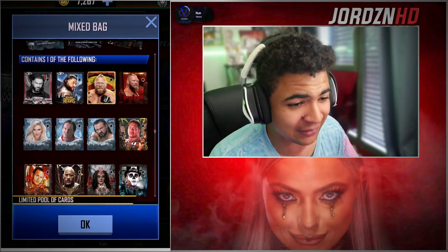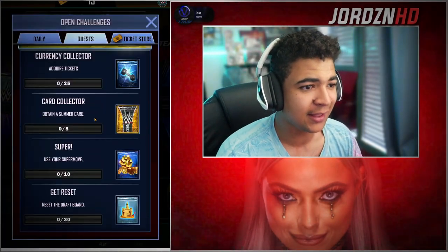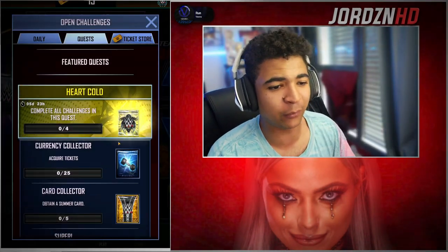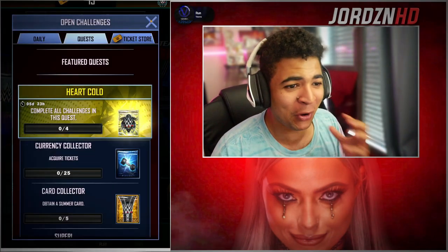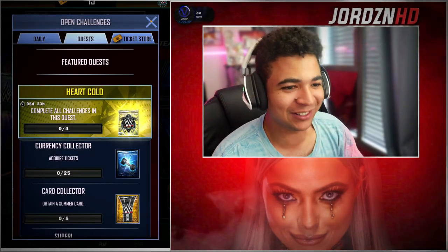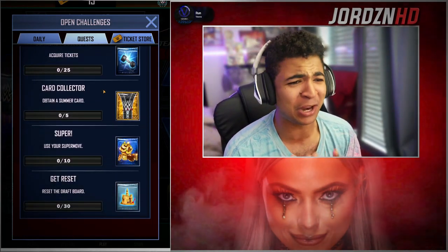You guys get a special edition card up to Royal Rumble 22 tier with Roman Reigns. Then acquire 25 tickets for an enhancement. And then obviously once all those are completed, Logan Paul's card. I can't believe it. We've got Logan Paul in Supercard. This is insane. Let me know in the comments if you guys are going to be completing this, because you best know I will.